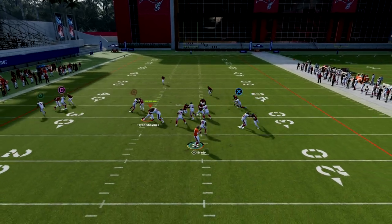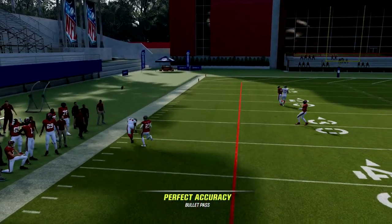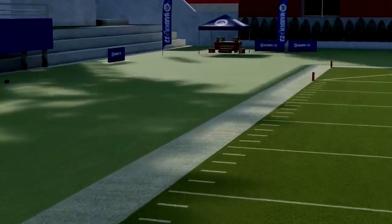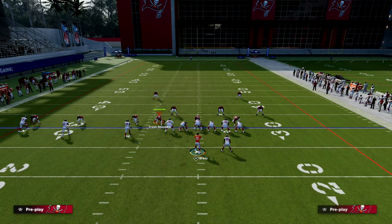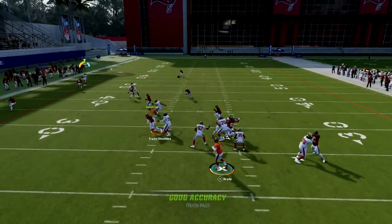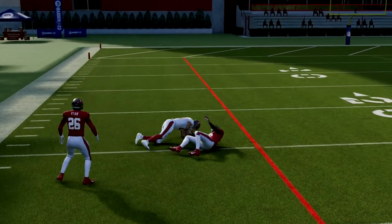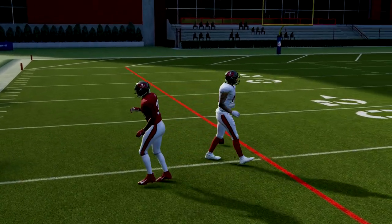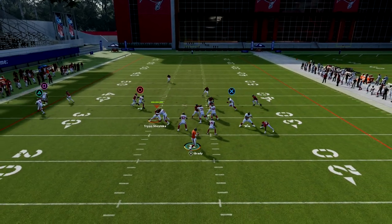This streak here a lot of times can actually get some separation against man-to-man. If you know anything about Madden 23, aggressive catching is very effective. Trips Tied In is one of the best formations in the game for aggressive catches, or even just the opportunity to beat them over the top with a simple streak. Having a streak on the field, especially to the outside receiver this year, is one of the best things you can do offensively.